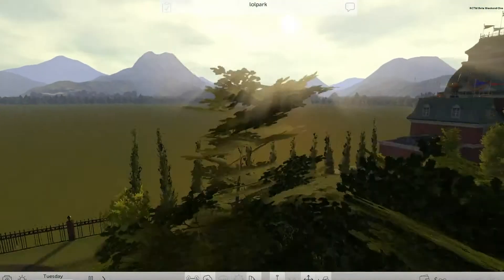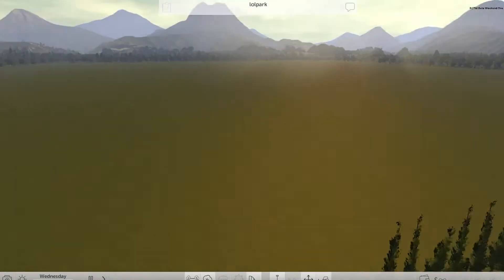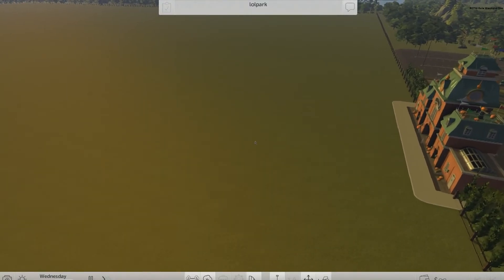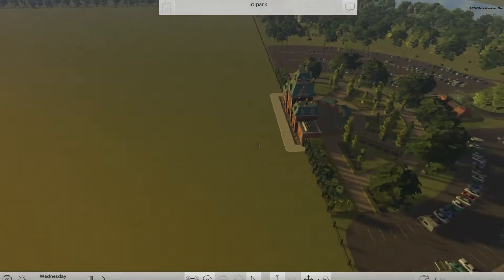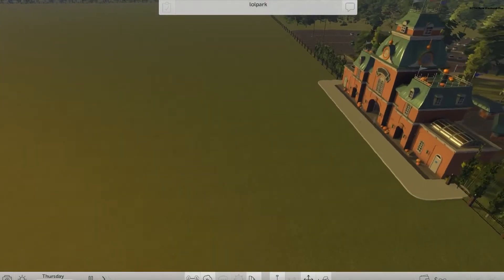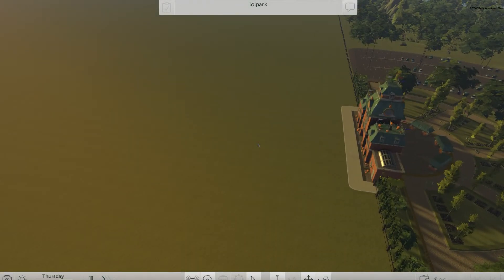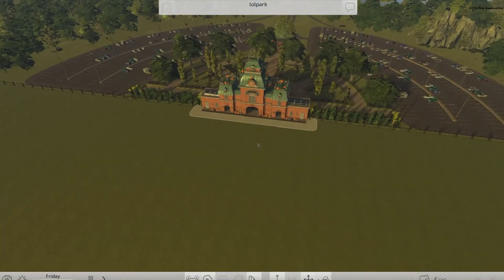Check this out — this game looks great, reminds you of the old tycoon games. The controls: WASD, middle mouse click to rotate, scroll to zoom. This is a Unity game — another Unity game. Gotta love that engine.